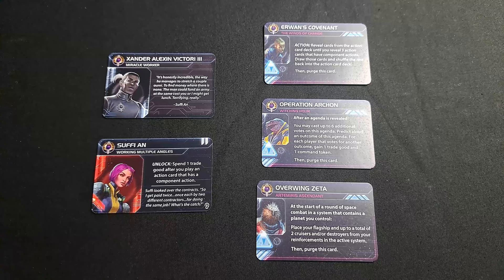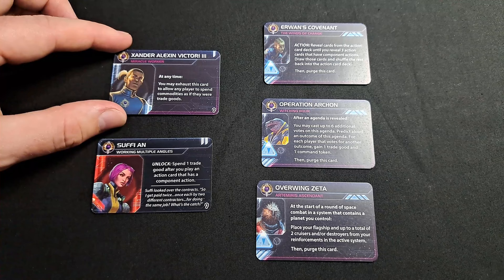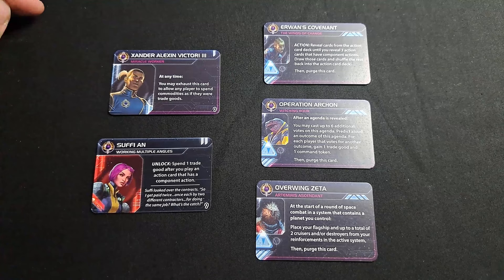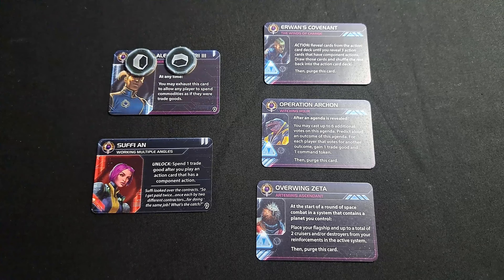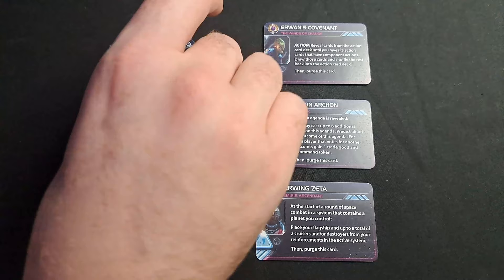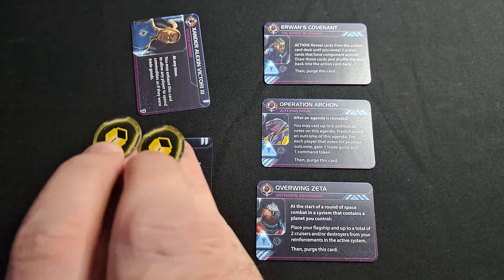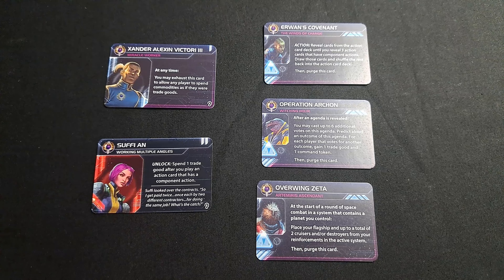The level one agent is Xander Alexin Victori the Third. His ability: at any time, you may exhaust this card to allow any player to spend commodities as if they were trade goods. That's the synergy with filling up your commodities at the start of the round. You can exhaust Xander to use commodities as trade goods once per turn. You can also let other players do this, but if you do, make sure you get something in return — almost every time it's going to be better to use it yourself.